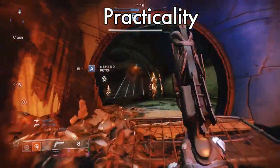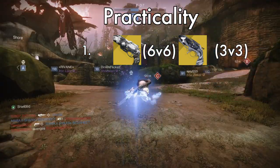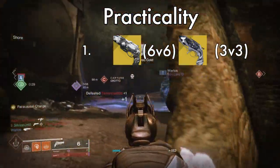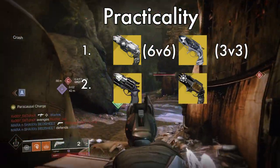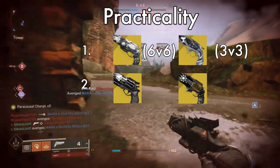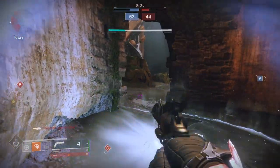For practicality, Ace wins in Quick Play — it's easy to proc Memento Mori with nothing else needed, and extra damage is nice in every situation. The radar is also very nice. In competitive, though, Lumina actually takes this, as getting a damage bonus while healing a teammate is really good when you're all together. Thorn and Hawkmoon are tying for this round: the poison on Thorn is great for attriting people, and the small damage bonus while reloading the magazine is nice in both Quick Play and Comp. Hawkmoon's increased range per headshot is also very nice, and the one-shot kill can come in clutch.